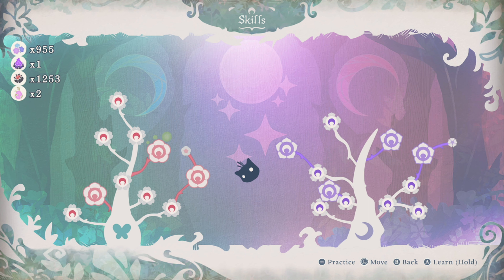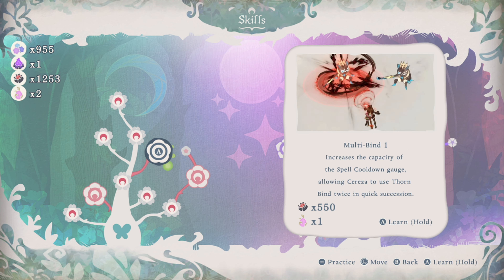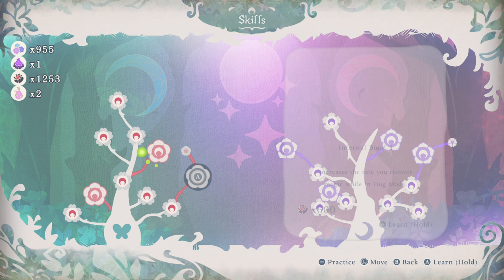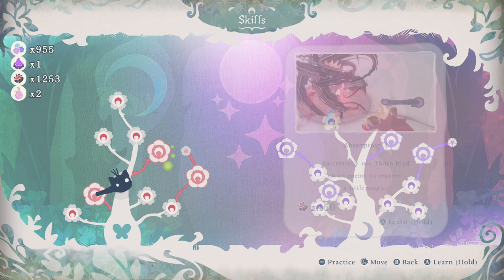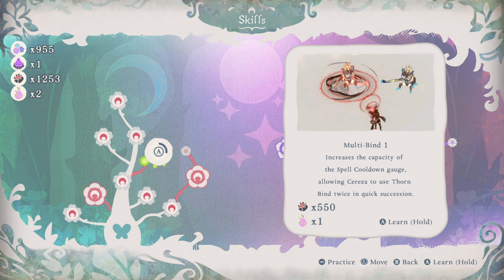We have two moon pearls and one fruit that we can go ahead and use. I'm thinking the multibind is probably up there. Infernal Bond is really good too — we're going to be using a lot of that. So let's go ahead and level up.